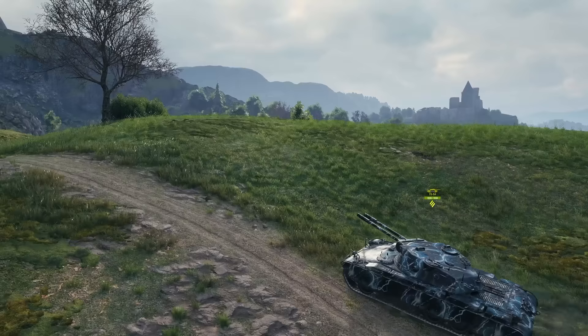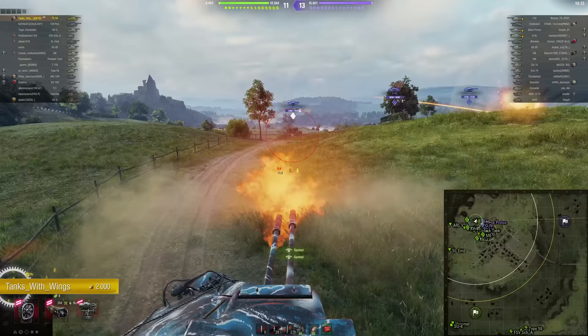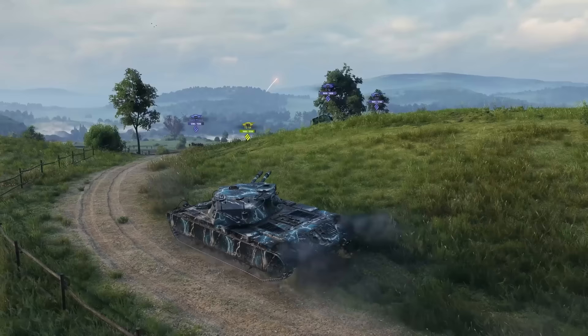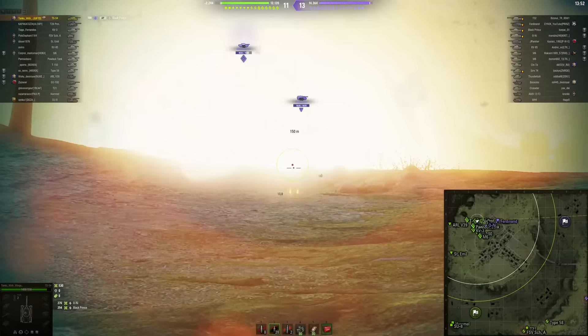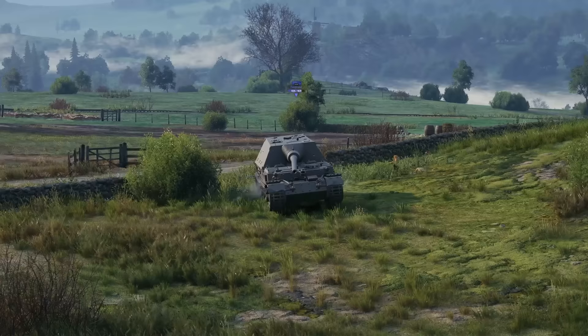In third place we've got tanks with wings. No, this is not some kind of an endorsement of a certain energy drink brand which coincidentally rhymes with 'shed wool.' It is just the name of our hero in their TS-54 here on Westfield. And as a top tier tank, this is what I like to see — playing aggressive and putting the pressure on the enemy team right from the start.